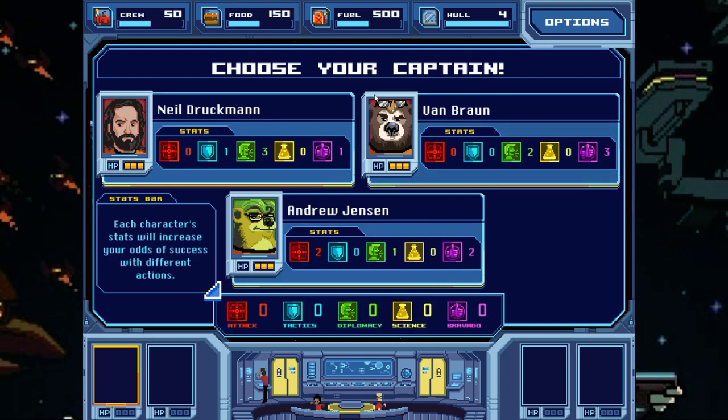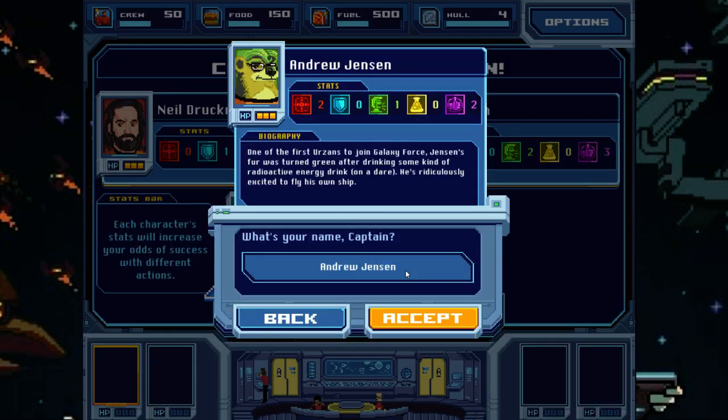First we have to choose a crew and pick our captain. Each officer has different stats and you want a nice variety to make it through. This guy has three different stats, so maybe we should do him. His name is now Captain Nook. One of the first Urzans to join Galaxy Force, Jensen's fur was turned green after drinking some radioactive energy drink — he's ridiculously excited to fly his own ship. Welcome aboard, Captain Nook.